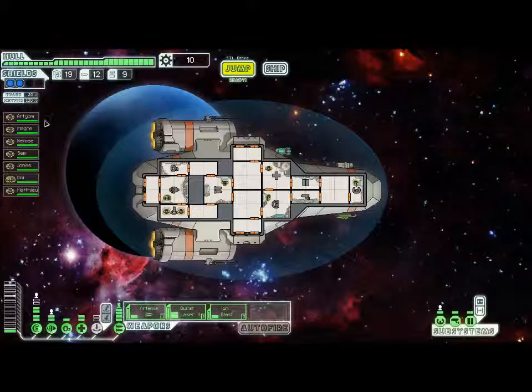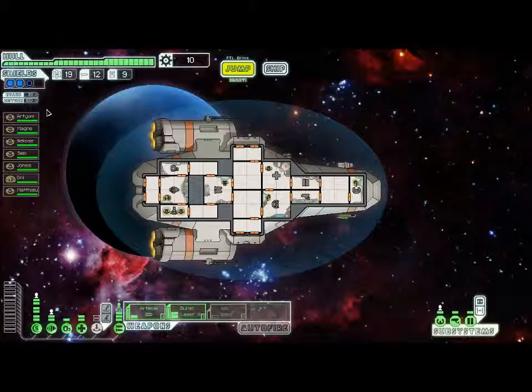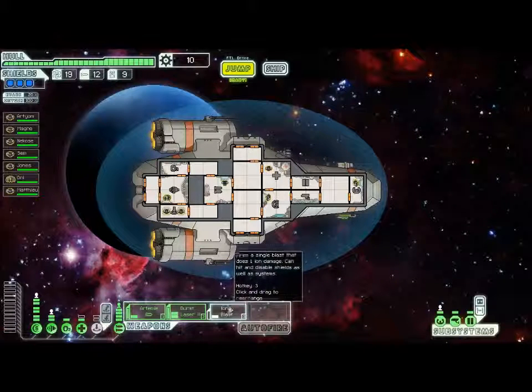So, as before, we have a 7 member crew. Our max that we can have is 8, and hopefully we'll fill that out soon enough. We got great power on everything. I could turn off the Ion Blast and power up another level of shields. I can take one out of Med Bay and put that back in the Ion Blast. Okay, very nice.